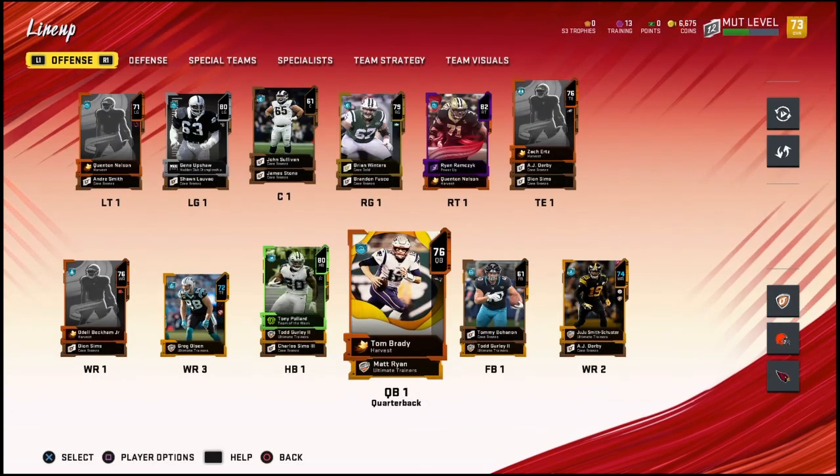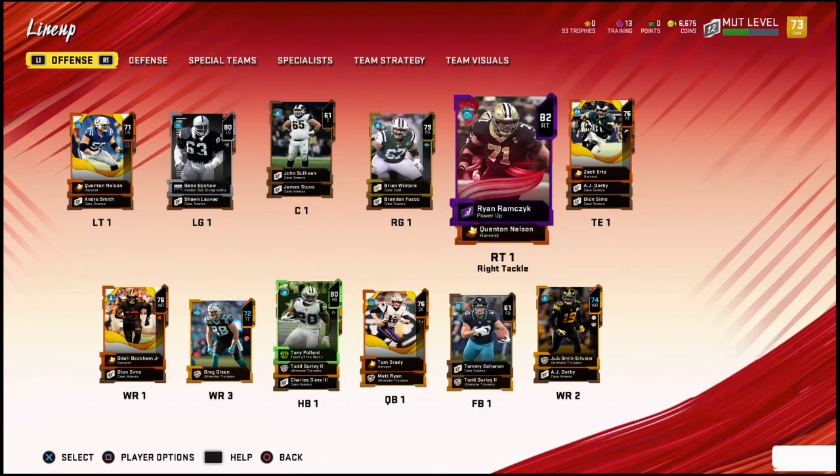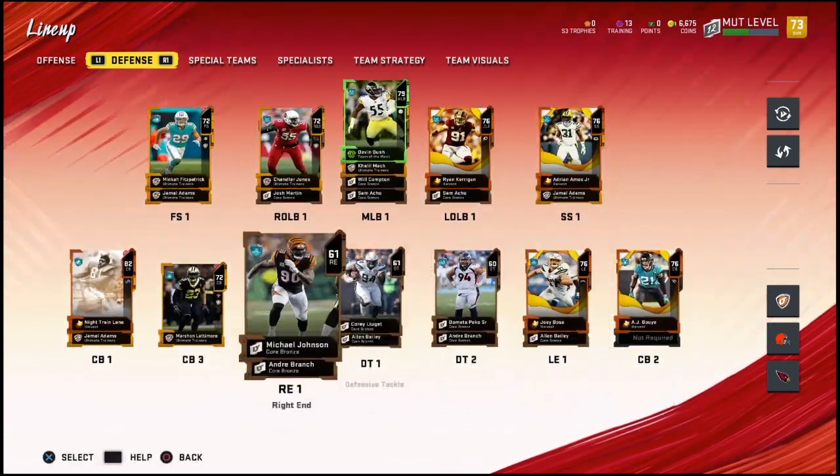So with the coins, I bought Tony Pillard, I got Ryan Rams, a power-up, and I used my only training on him. And then I bought Devin Bush. All the other players are from solos and all that other stuff you can do.